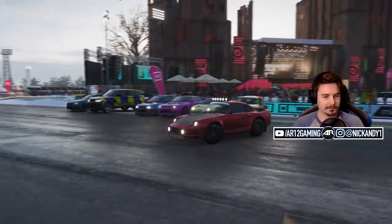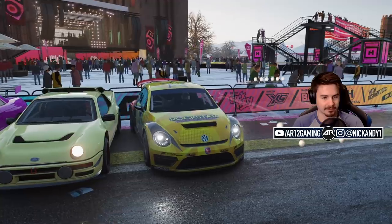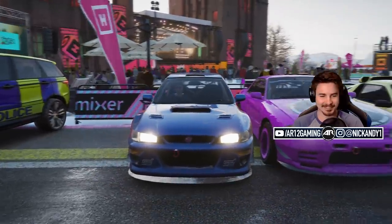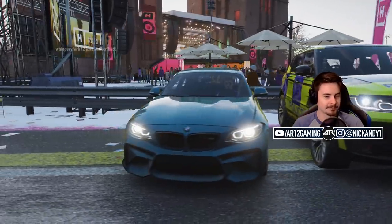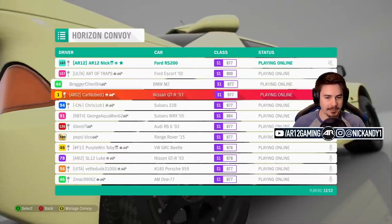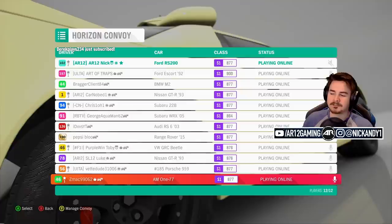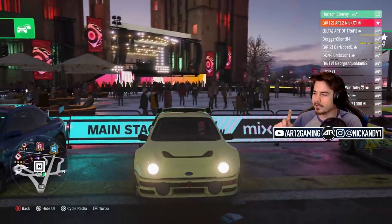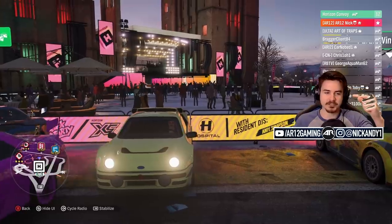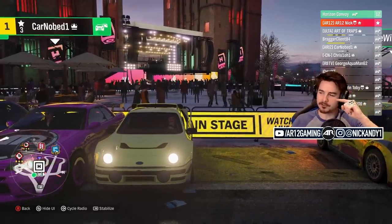On quick observation it looks like everybody's gone with the rally car theme — we've got the 959, a GRC, a Skyline, a Subaru, a Range Rover. Some people have not followed the rules — I said S1 877 exactly and some of you guys don't know what that means. While we wait for those guys to fix their cars, let me explain the point system: there are 12 people per race. We inverse the position with points — first gets 12 points, second gets 11, twelfth gets 1 point.